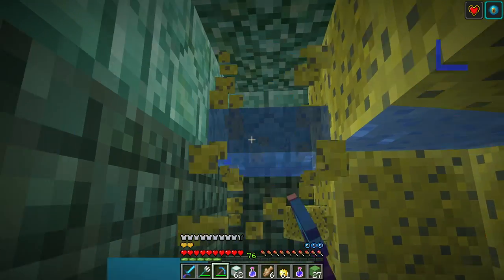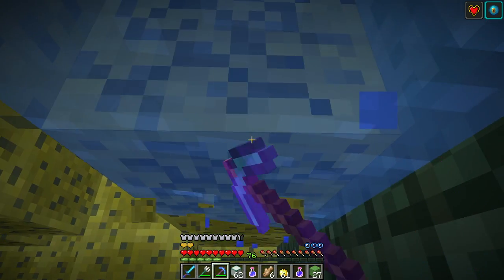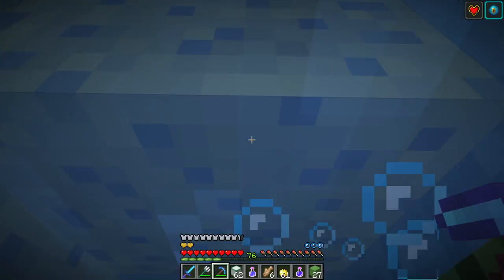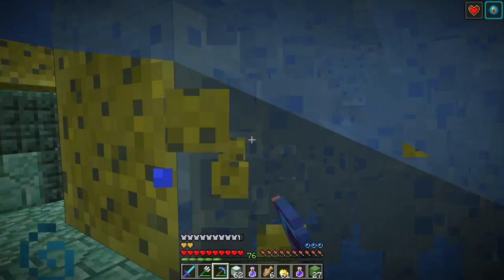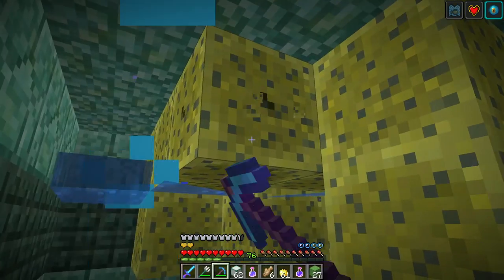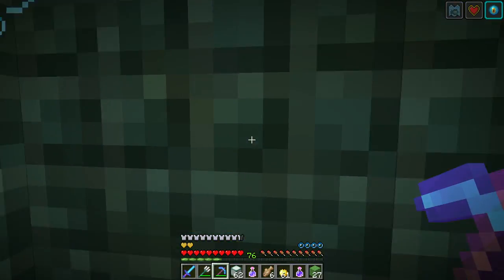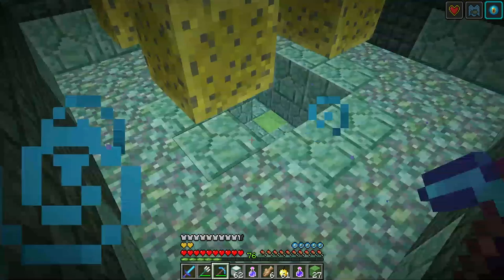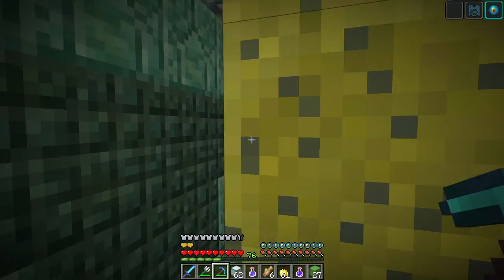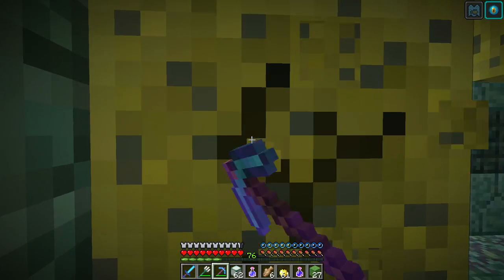Let's see how many sponges I get — I got three from the elder guardians plus whatever I get here. The close-up room has no seat more than about 10 feet away from the magician, so it's super close and super intimate. I need to fill up my air bubbles — there we go.